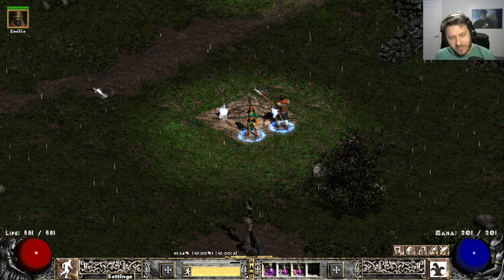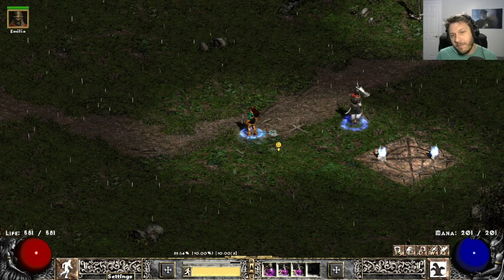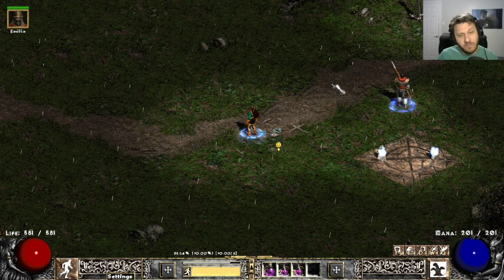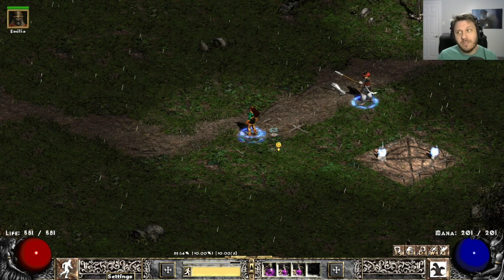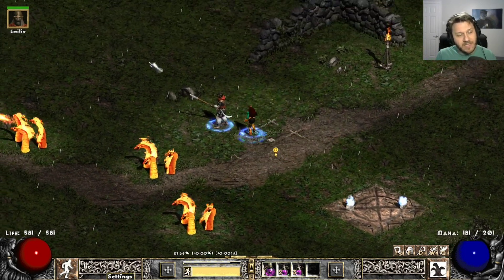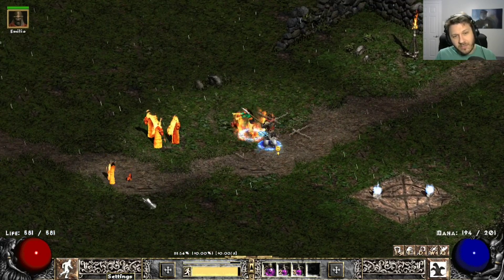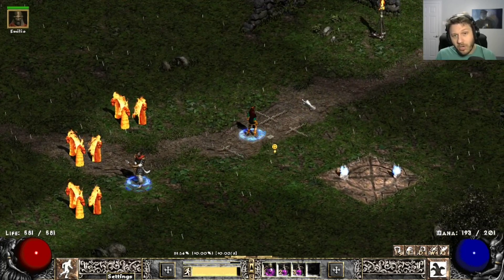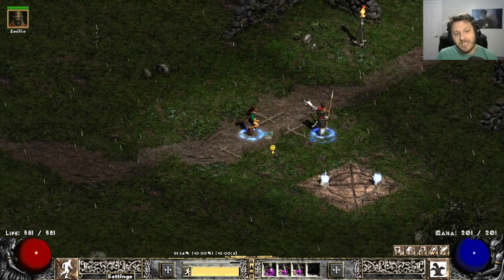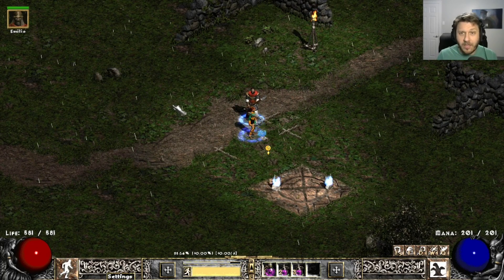The main skill we're going to be using on the Sorceress is Hydra. The reason I'm picking Hydra is it's very powerful mechanically. Just like summons were powerful for leveling because all you need is skill points, Hydra is powerful because you can use it and be very safe. You cast it three times — that's the cap — and they persist for five seconds each, auto-targeting things while you focus on surviving.